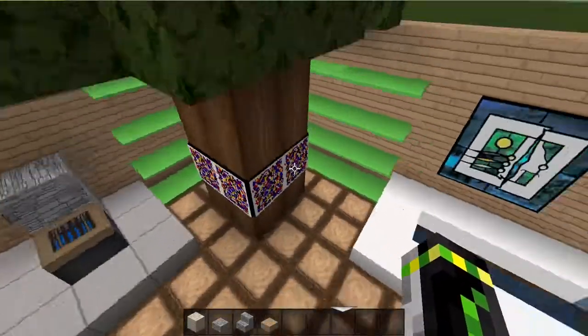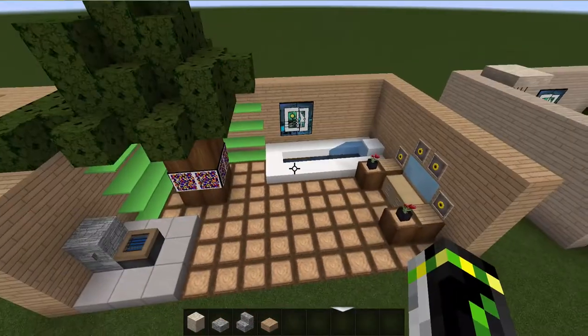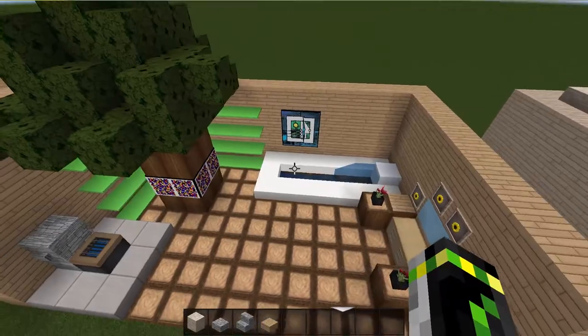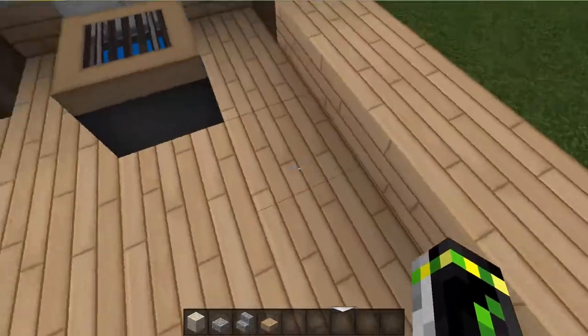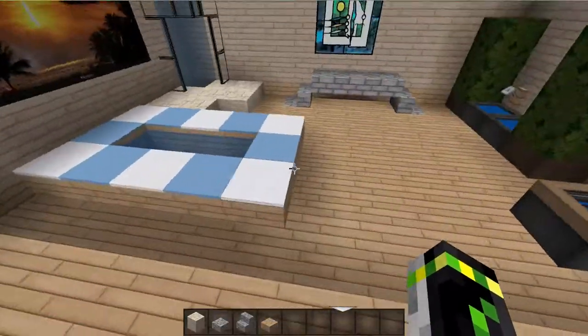So this is like a little treehouse bathroom design. Hope you guys like it. If you want to use it, just pause this video and copy it and you'll have something epic. Now let's go to the next one. The next one is a bit more modern — it's actually special because it's half a block lower than the other bathrooms.